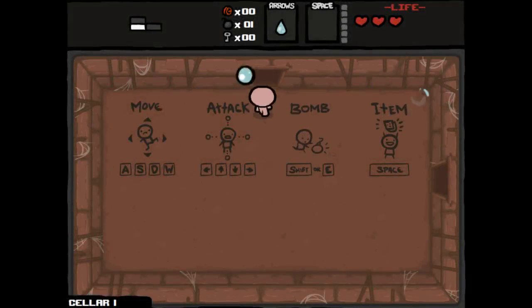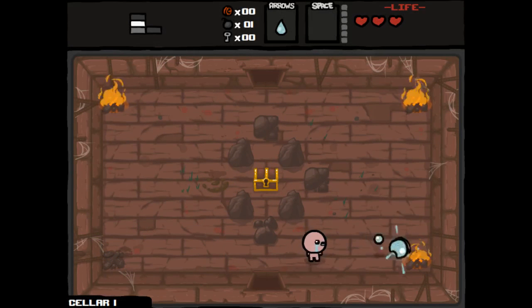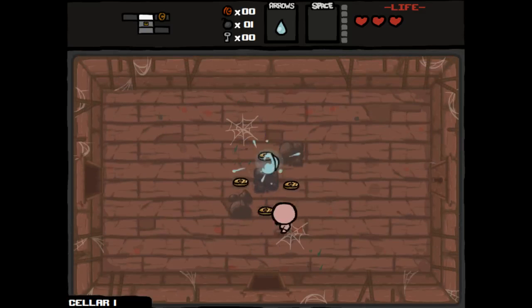In here we have a Curse of the Lost, which I believe gives us a much larger first floor. Also a cellar, which is the harder of the two. Let's see what we can find. So far I've not been having the best of luck on my last couple plays — I've not even made it to Mom. But I'm feeling lucky this time. Let's do it.